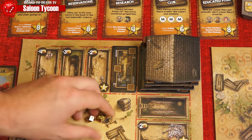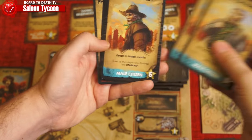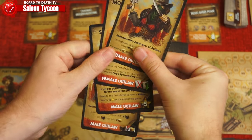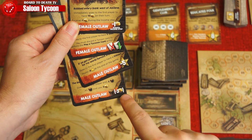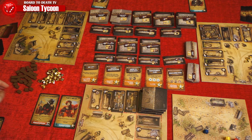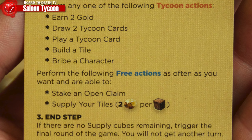As the game progresses you will attract patrons — some good citizens and some bad outlaws, which give you negative effects. You can always bribe a character by taking or sending one away from any saloon at the cost of six gold. There are also free actions you can take as many times as you like on your turn.